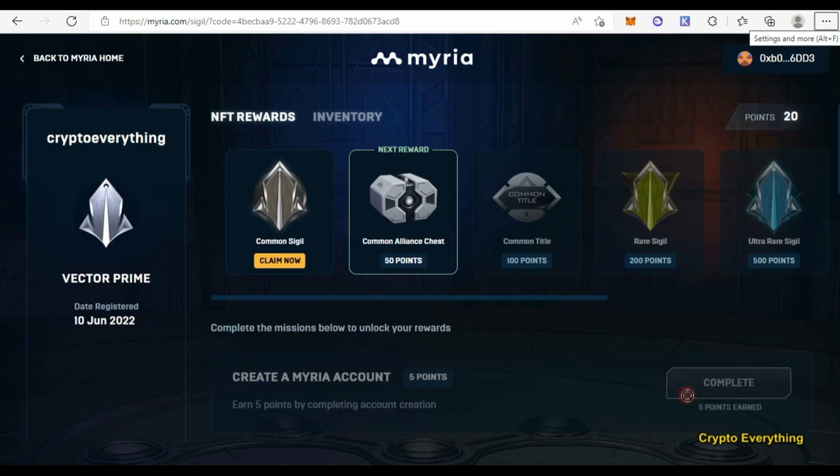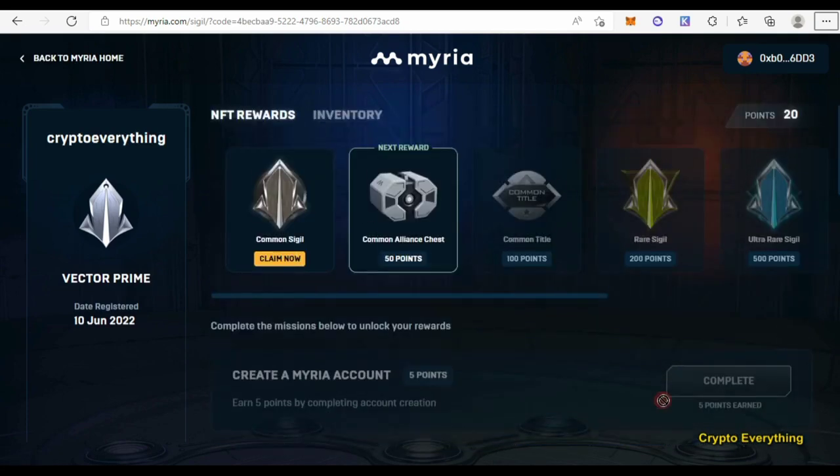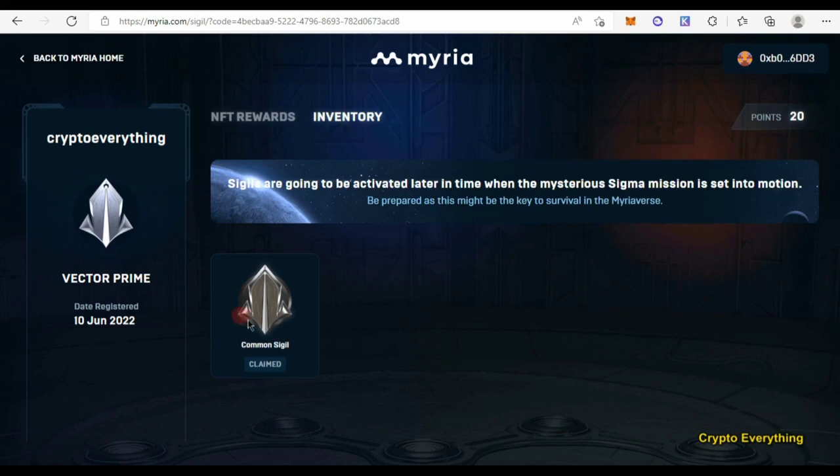After getting my first 20 points, as you can see I have done all of this and got my first 20 points. So it's time for me to claim my first NFT — I just click on 'Claim.' As you can see it has been claimed successfully. I can go to my inventory to see all of my rewards.